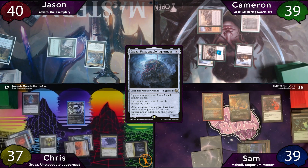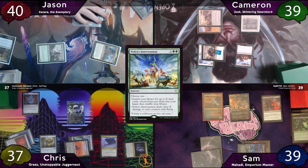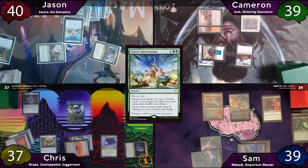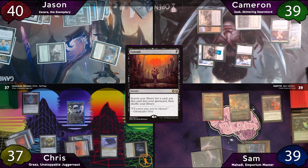Chris passes to Jason, who immediately taps for 7 mana and casts Nylea's Intervention with X equal to 5, getting to search for 5 lands and also creating a 5/5 Hydra. Cameron responds by casting Entomb, finding Grist to the Graveyard. Jason finds Forest, Field of the Dead, Urborg, Takenuma, and Cabal Coffers to his hand.